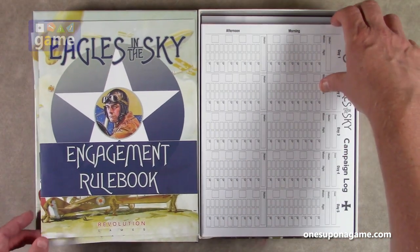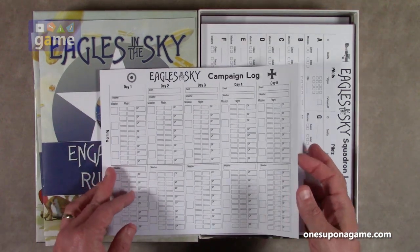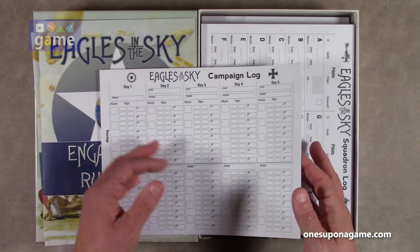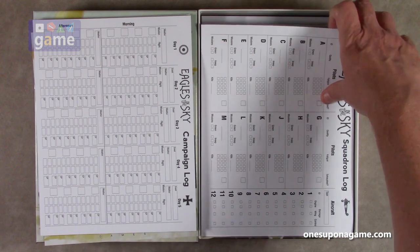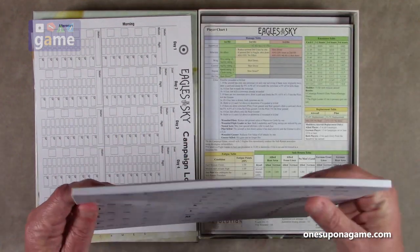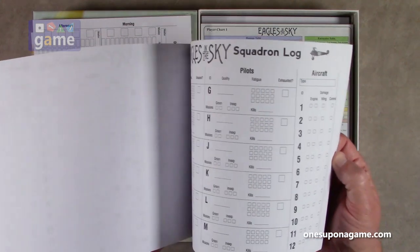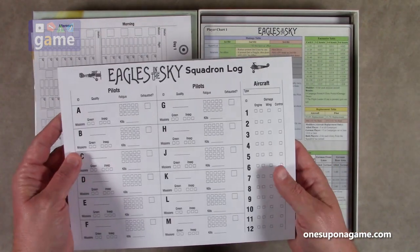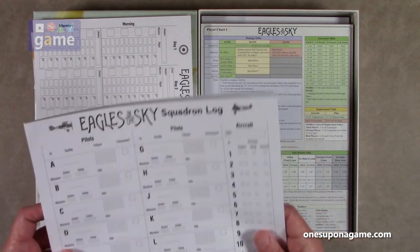We've got a pad of campaign log sheets for playing in campaign mode — a nice big thick pad with lots of sheets. Then you've got the squadron log book — another nice thick pad of squadron log sheets. They are single-sided so you can make notes on the back. You can log your pilots, aircraft, and any damage carried over.